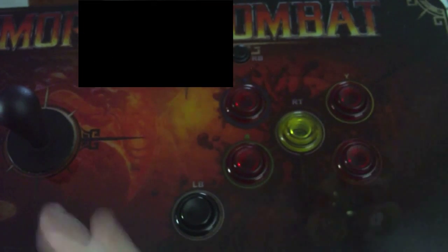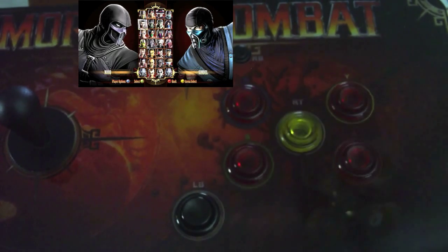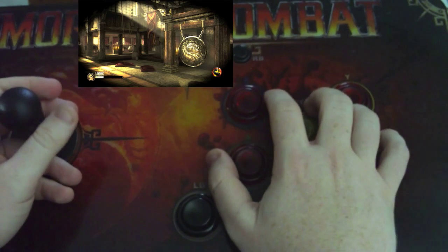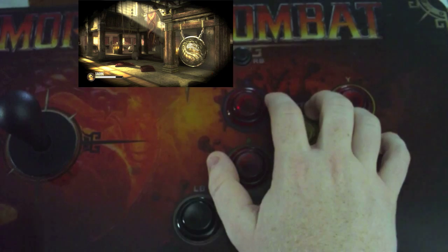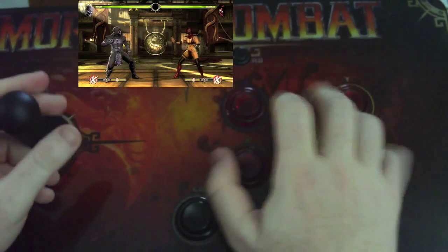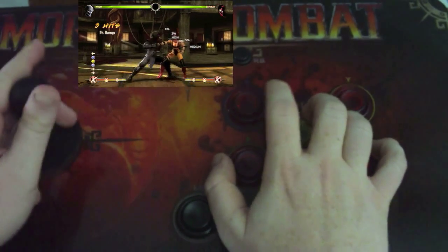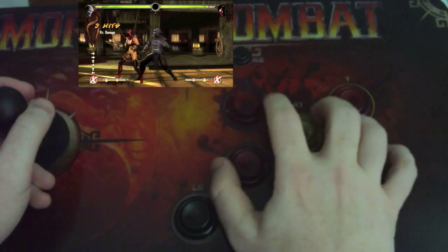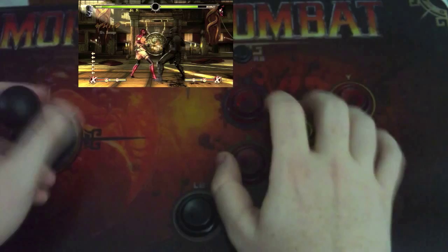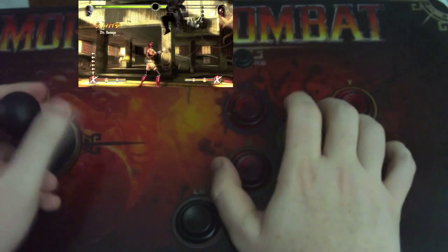Let me show you a couple of combos and how to input them. Let's do Mileena — she's got that back-one-two combo. So her combo is back-one-two, and then if you do back-one-two-one she does the punch over the head. Add in a four and she'll kick across the screen. After the four you can do another move: one-two-four fireball and she does the running man shadow. You can also add an X-ray.